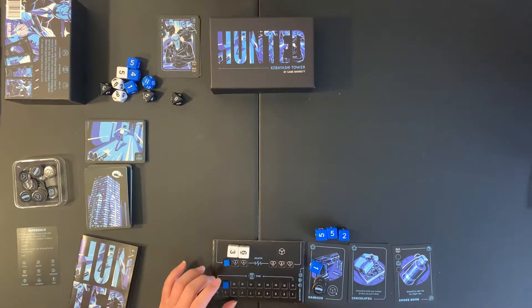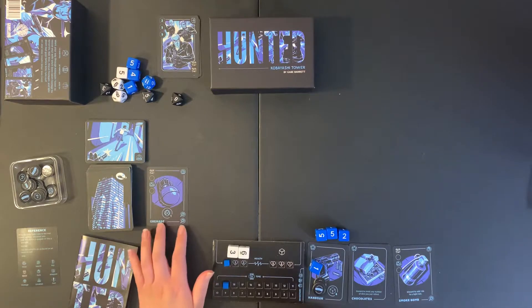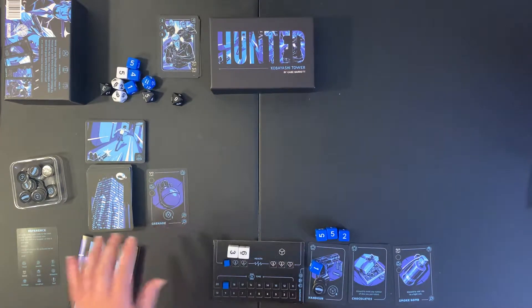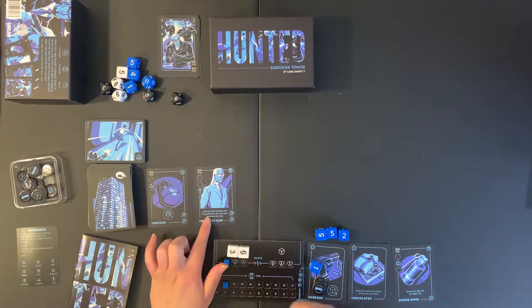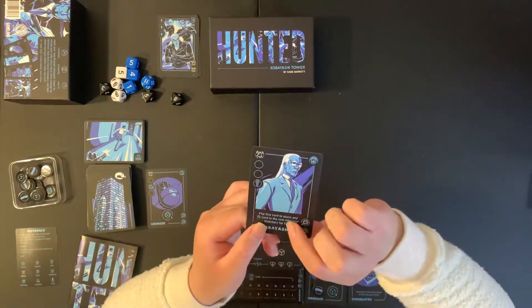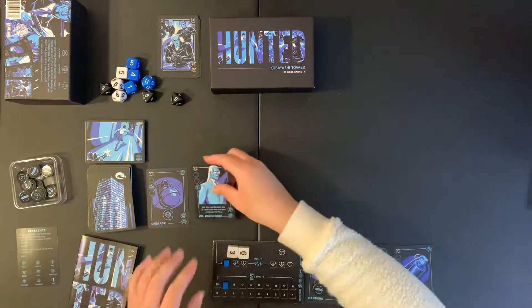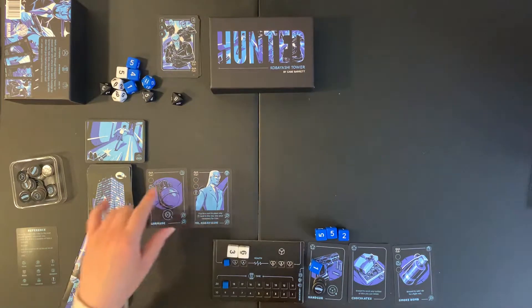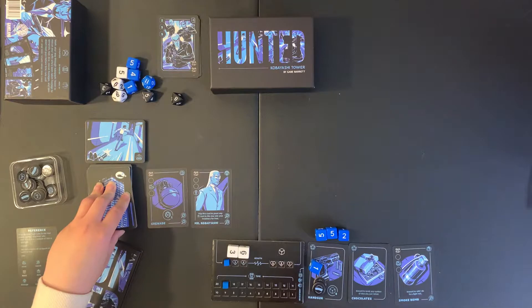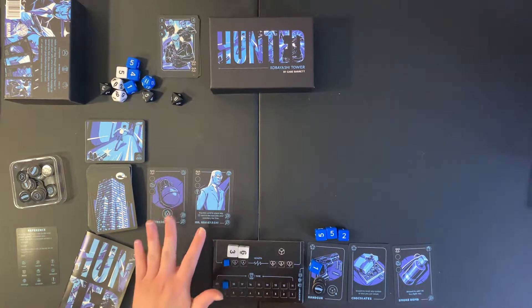So we just continue drawing from the hunted deck. Here we have a grenade — an item that requires two search icons to pick up. Then we have a hostage whose ability lets you flip this card to place any item card in the row into your inventory for free. It is a hostage so I can add this person to my inventory, but there are two bell icons here in white, which means if I draw a terrorist on the next draw, I'll have to face that terrorist and these cards will get discarded.